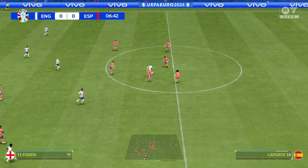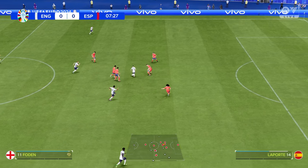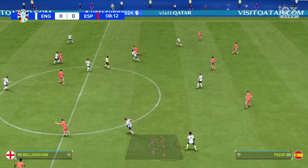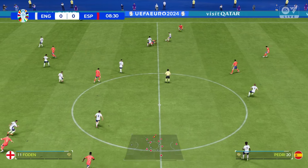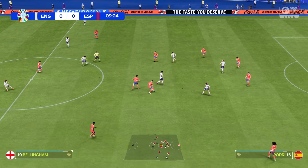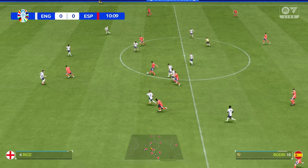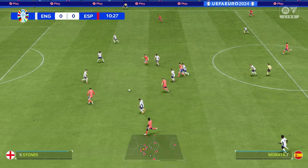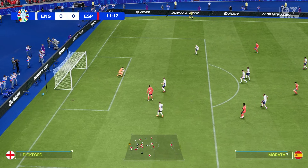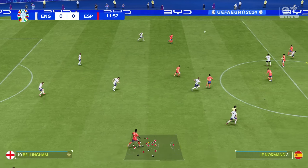England progress upfield. Foden spreads the ball off to Bellingham, nice chip through ball for Foden — he's all on his own though and the attack comes to an end. Good tackle from Bellingham in midfield gets England back in possession high up the field, but then he loses out to Rodri. Spain carrying the ball forward — Morata into Pedri who has a shot from distance, but Pickford saves it easily. Pickford sends the ball long.